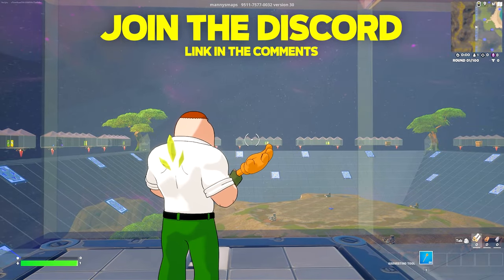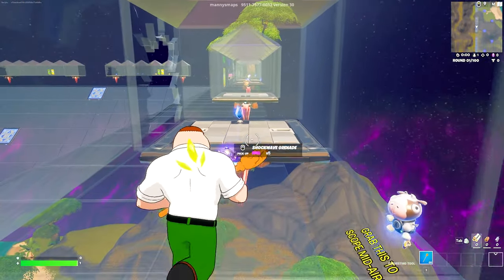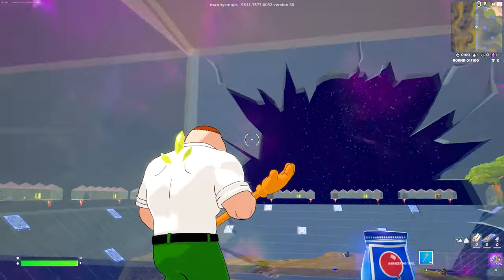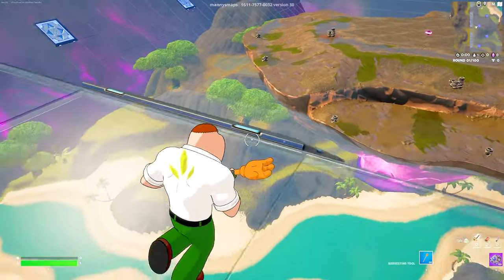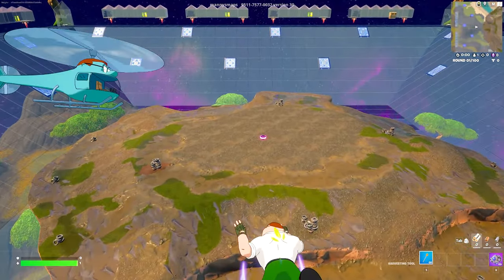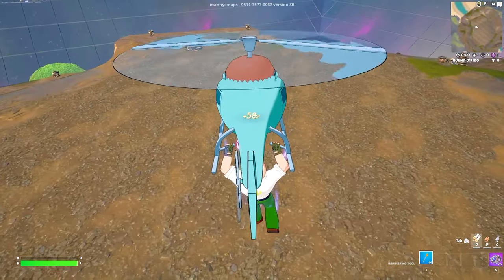Once we load up into the map, we're going to turn to the right, run down to the end of the hallway and look for the shockwave grenade. Go ahead and pick this up. Then continue walking forward at the break in the glass, and there's going to be a bounce pad just in front of us on the slope. Walk into it and then deploy our glider because we want to fly into the middle of this island where we can see this pink pin bumper.